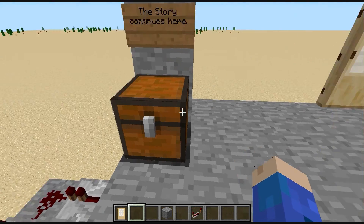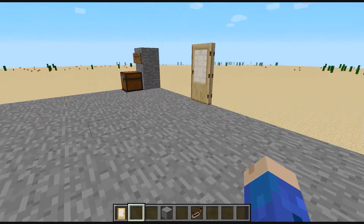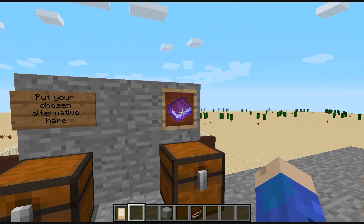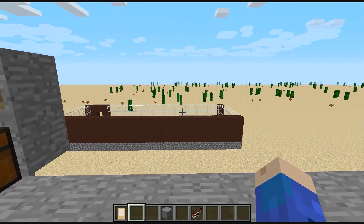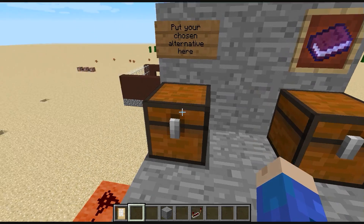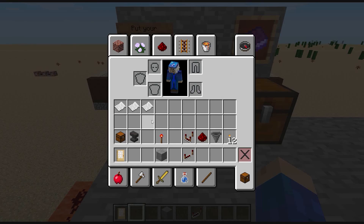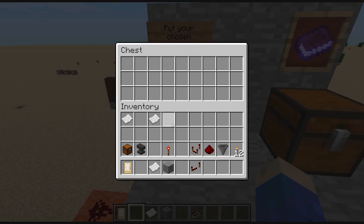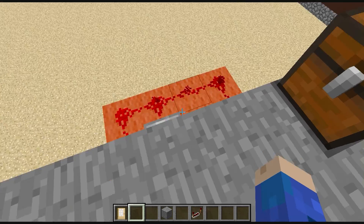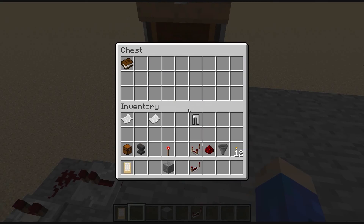You put your chosen alternative in this dispenser and you get the story - the continuance of the story here. I'm not totally sure I want it positioned here; it should be straight ahead from the door so you see it first when you get in. Underneath here we have Bongo's special redstone. Let's say I want alternative two - I open this, I put in alternative two, something works down there, and then I go over here and I get a pair of pants as well. Then I get Story B and the book tells me Story B.